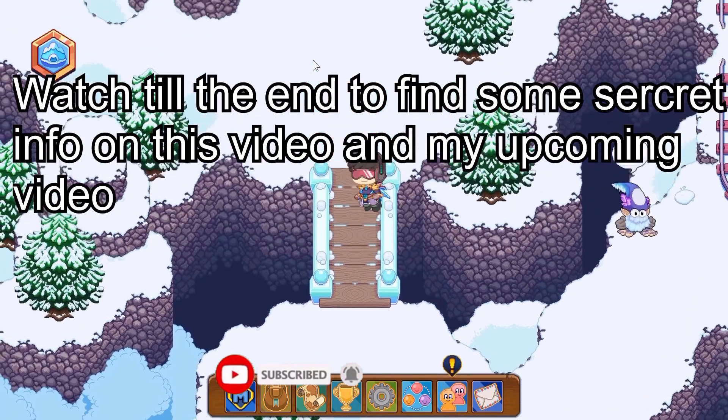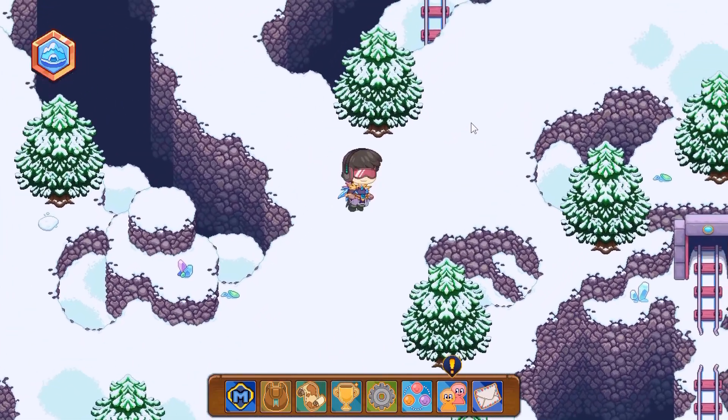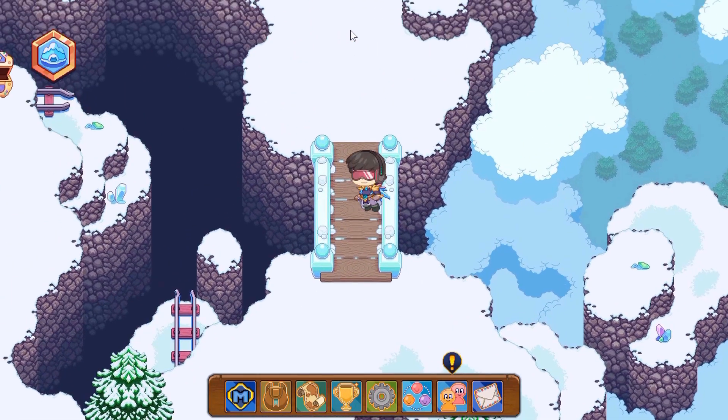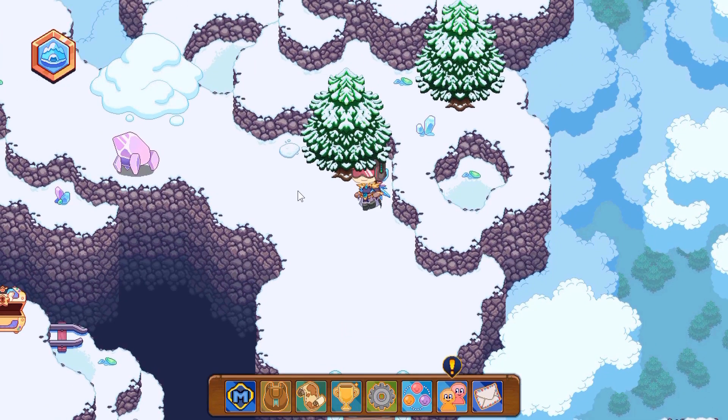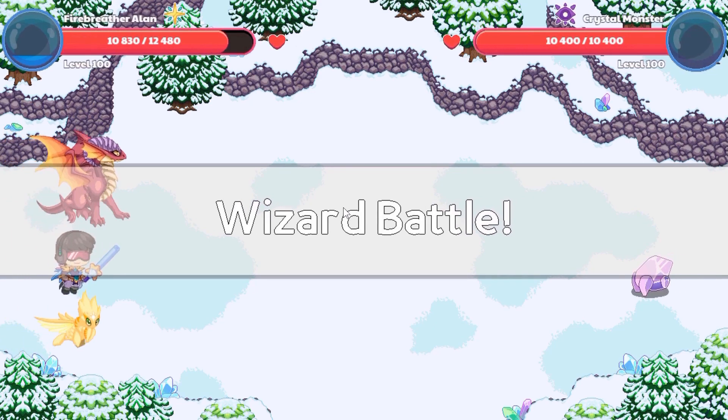Once your Prodigy character heals up, your progress is saved. Then you're free to do the next following steps. Before I show you those steps, let me show you my pet team. What I have is a Celestia and an Embershed.